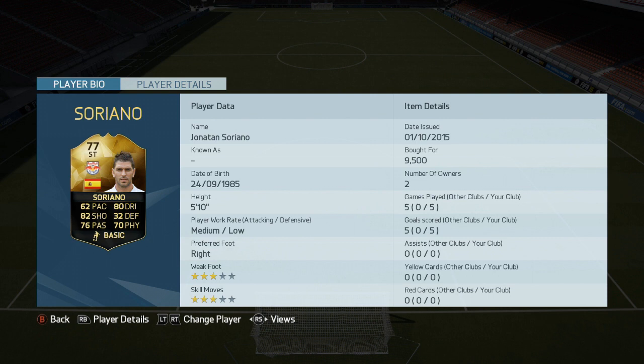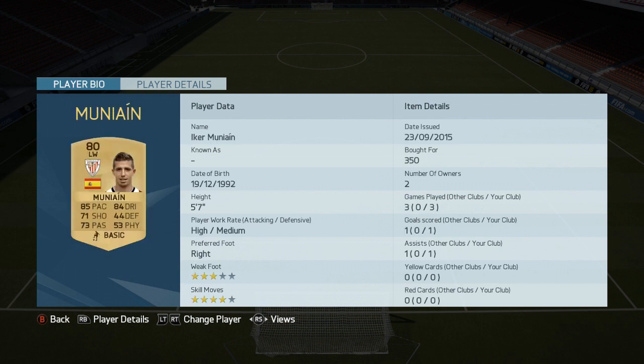Soriano doesn't have the pace, but his positional play is perfect. He's a real solid up-front target man and he can finish with either his feet or his head. I've done a player review which I'll link in the description. Muniain is absolutely amazing again this year — he's dirt cheap. You will not find a better left winger on the game for 350 coins. Get him tried out — he's absolutely amazing.